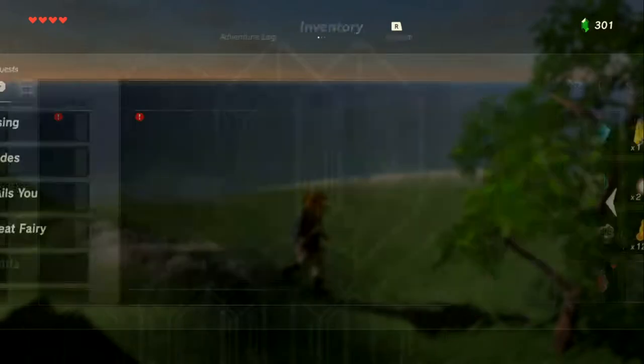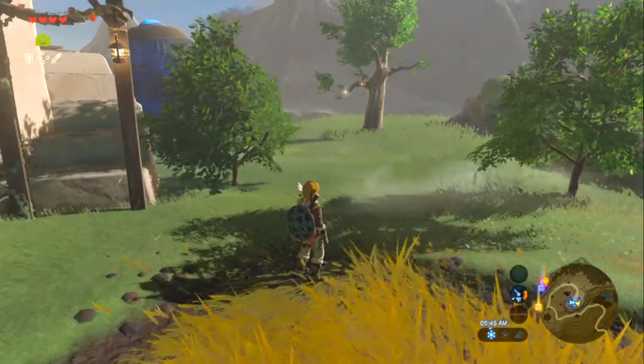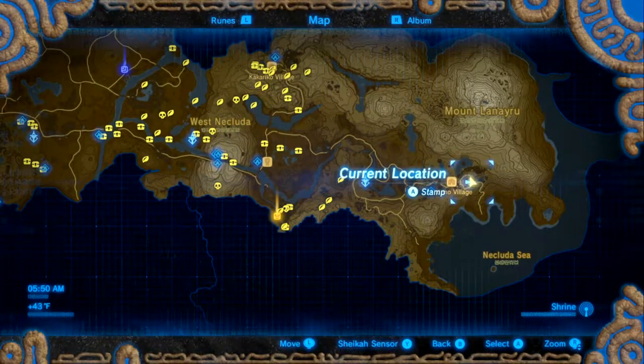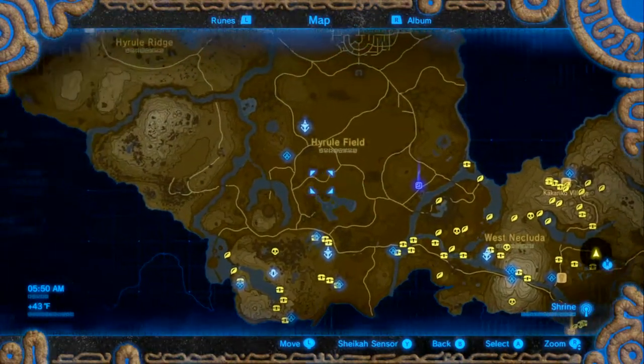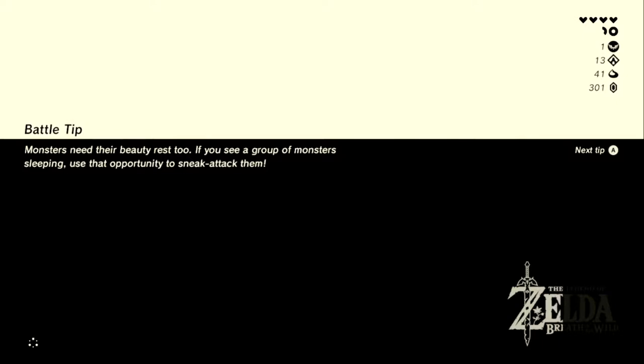Moving on — we found two shrines nearby, so let's go do those. Warping back to the tower. After those shrines, depending on how much time is left, making our way to the shooting range to get on with the main story.